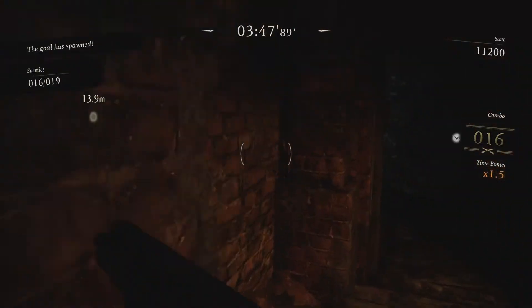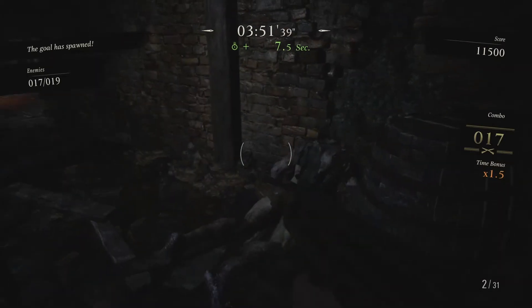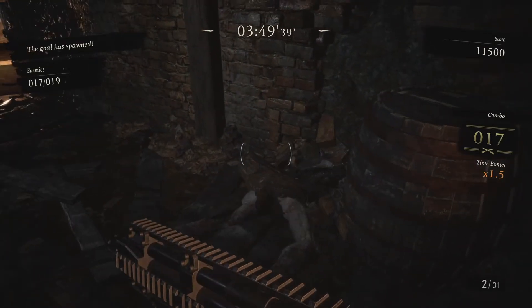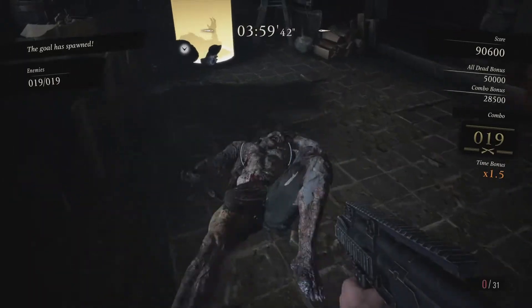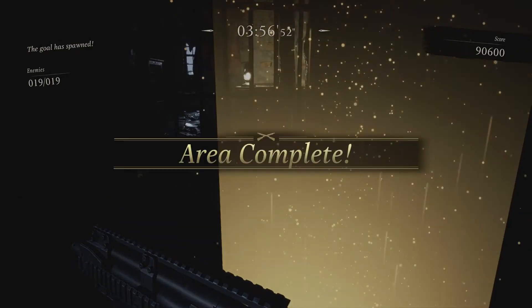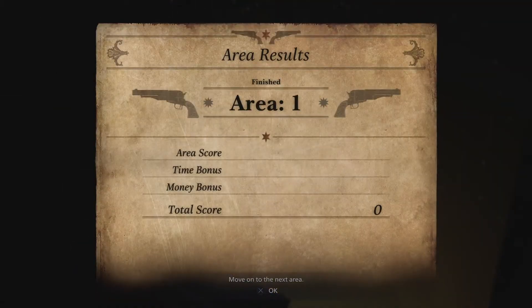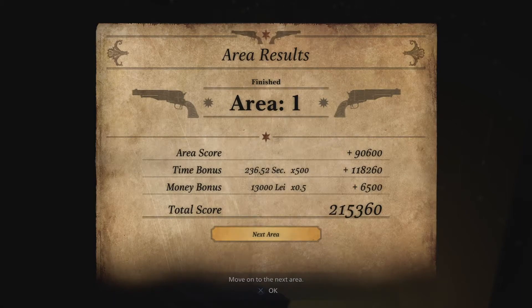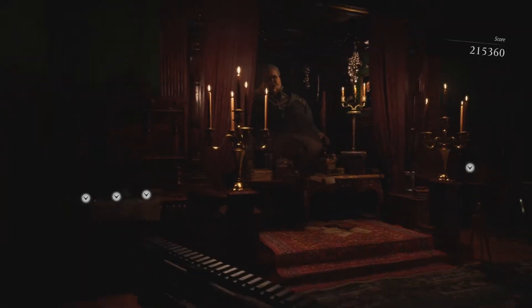Once you head up the stairs there will be three more Lycans, and that is the end of the first section. We have a very clean, flawless combo going. If you follow this playthrough you are at a very good start. Once you're with the Duke, rinse and repeat — grab the ammo, sell what you don't need, and upgrade your shotgun.